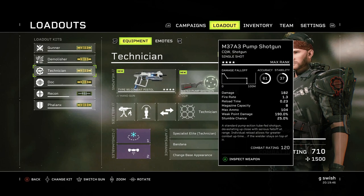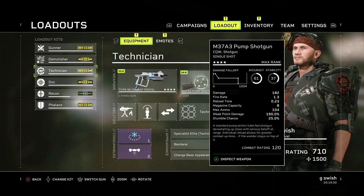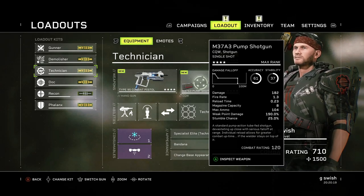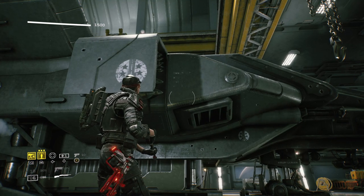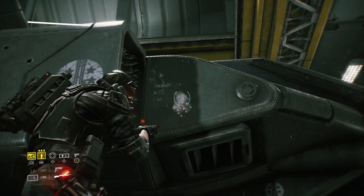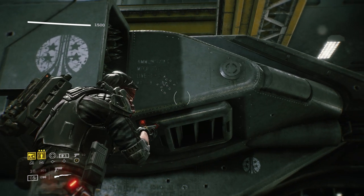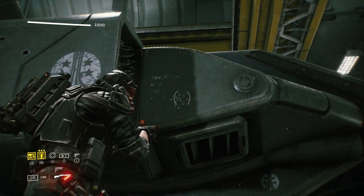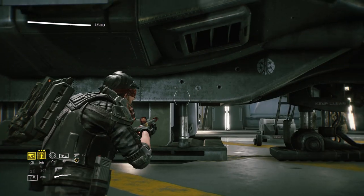If you took these at face value you'd think the handgun was much better. But remember — that's per bullet. With the shotgun it's 182 per pellet, and the shotgun fires an absolute abundance of them. Our trusty target range shows 13 pellets, each dealing that significant damage, meaning you're going to get a big chunk of damage as long as you can hit your targets. And if you can manage to hit them for that weak point damage, all the better.